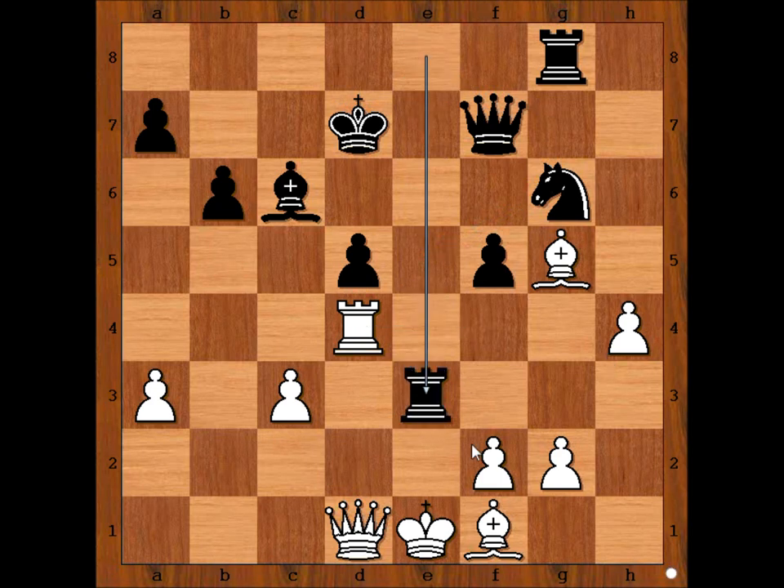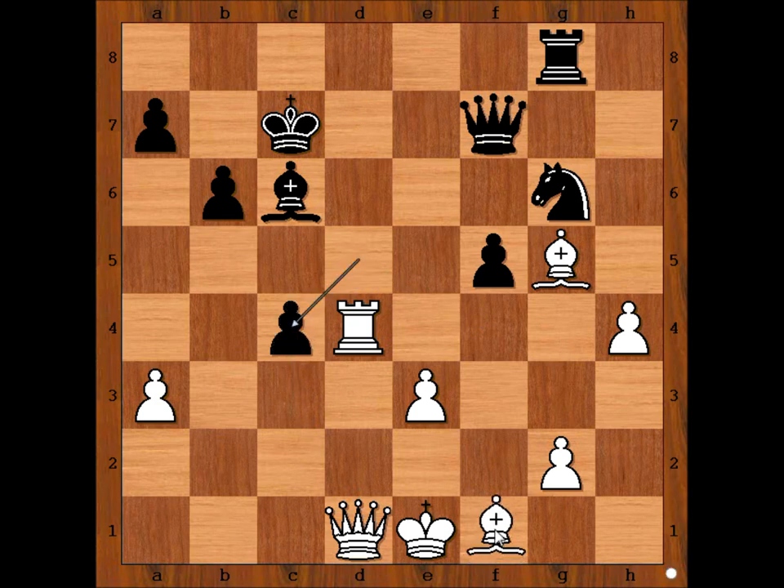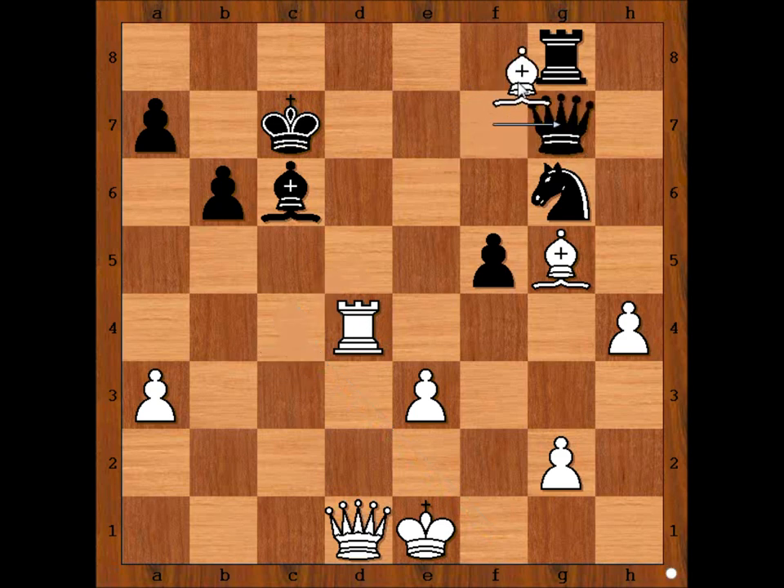Rook takes Rook, pawn takes Rook, King to C7, C4. The Bishop has entered the game, winning the exchange. Queen to G7, Bishop takes Rook, Queen takes Bishop.